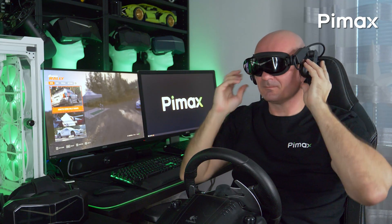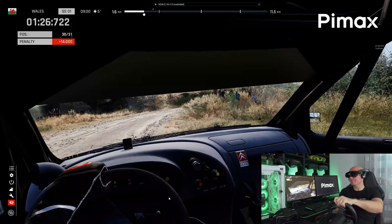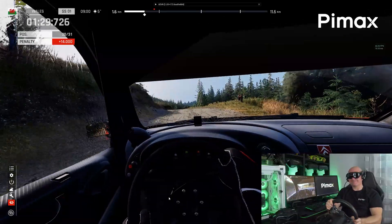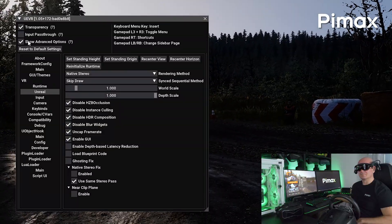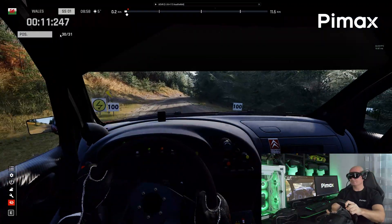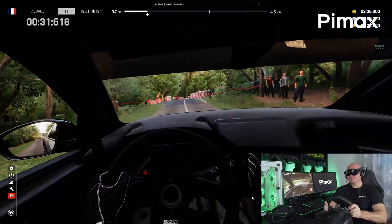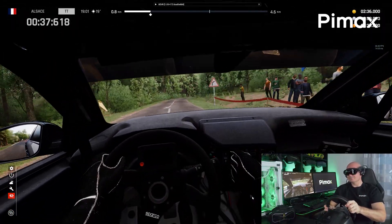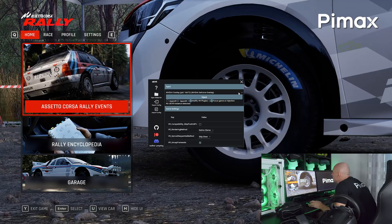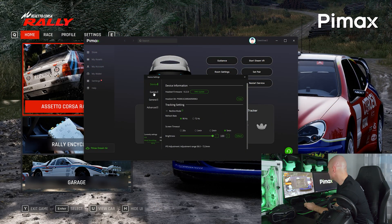Last week I tried Assetto Corsa Rally in VR on the Pimax Dream Air, and I got blown away. There's no official or native VR support yet, but with the popular and free mod called UE VR or Unreal Engine VR Injector, it works in VR and does feel like a native VR game. It looks fantastic — whether you have a Crystal Super, a Crystal Light, or even the 8KX or previous headsets, you just need to try it. Today I will quickly guide you through the process of getting Assetto Corsa Rally to work in VR, how to change the settings to improve your experience, and lastly I will give you my first impressions running it on the Dream Air.